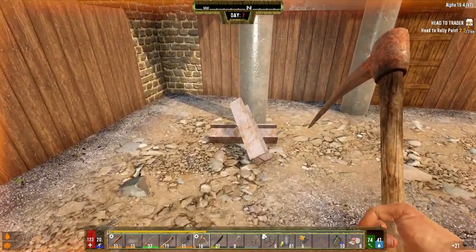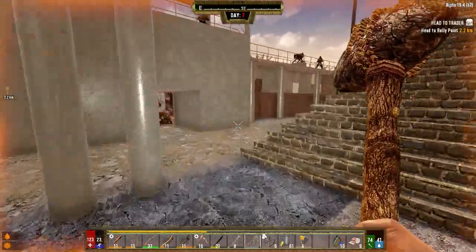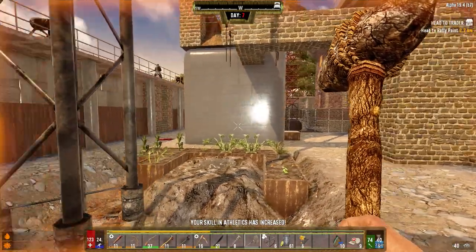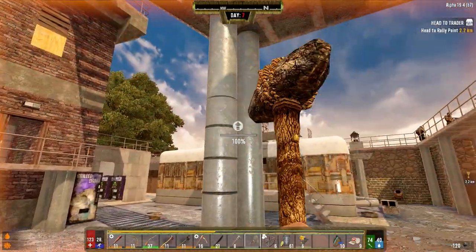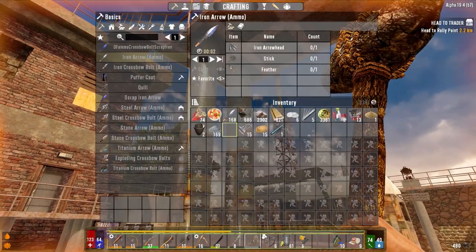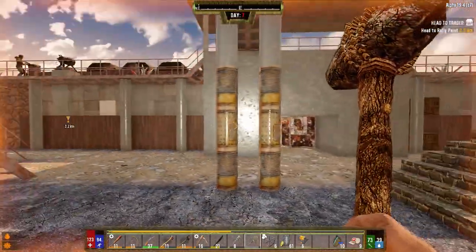We've got a bit of cobblestone left, we've got 40. I've got to go do this corner over here because I forgot to do it - get these two blocks upgraded here and here. I think what we also want to do is this, just like that. How much do we have left? 600 and something. That should be fine.